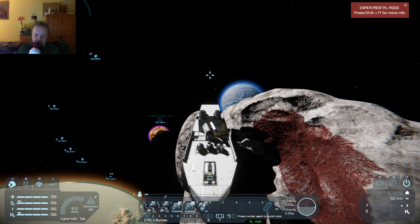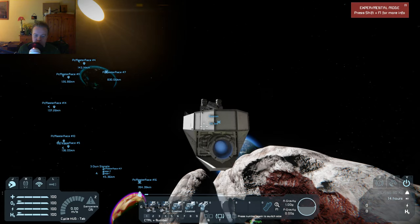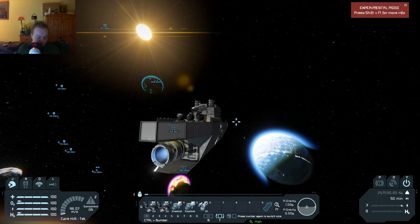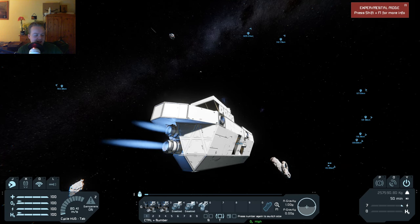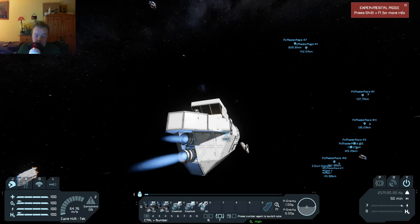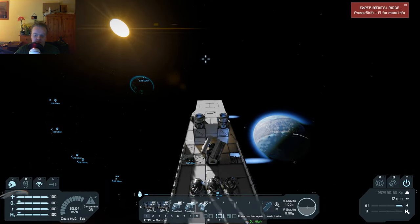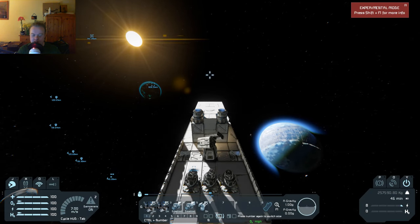Going up here, the actual thruster performance is reasonable on this ship. There are actually only two small thrusters in each direction, other than the large one at the back. If I decide to go forwards, this ship goes forwards pretty quickly. The only downside is slowing down is not this ship's forte — it does not slow down quickly at all. But the gyroscopic performance — it's only got two gyroscopes, but it is surprisingly nippy and nimble. And for the most part, that is all that needs to be said about this little tug.